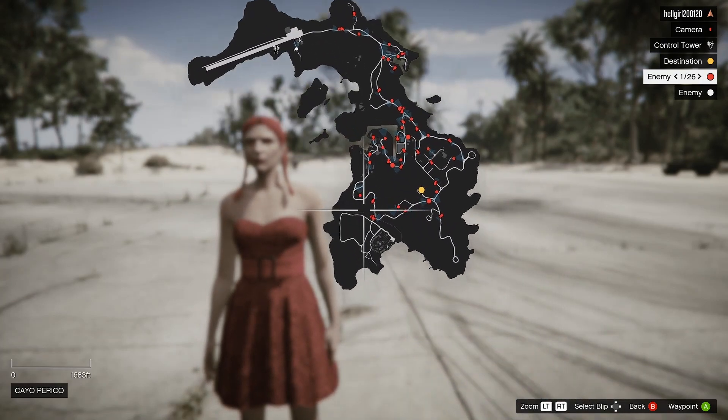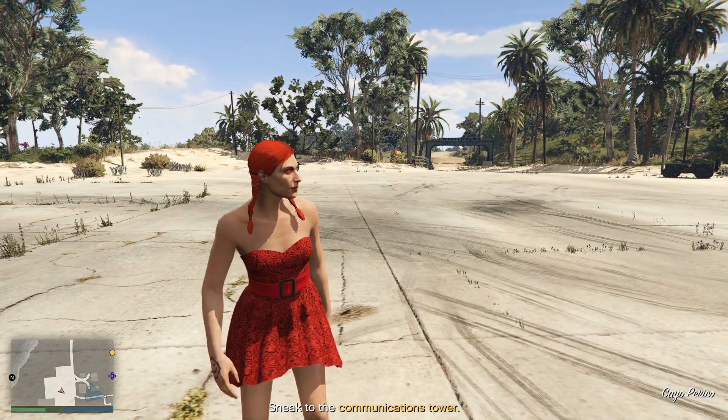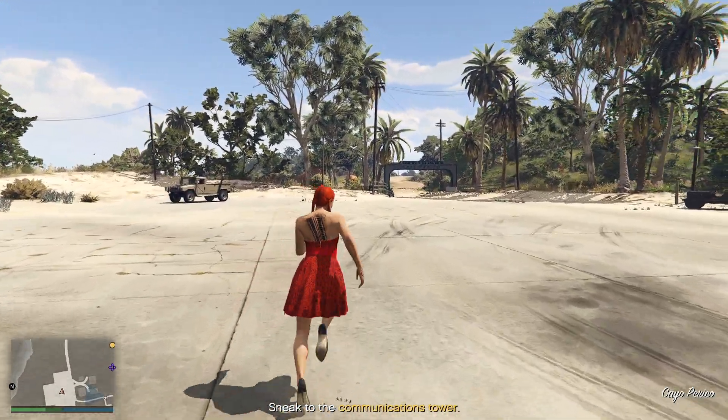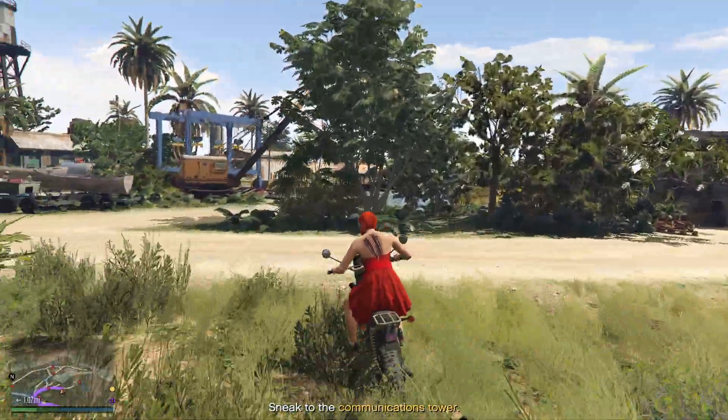Getting to Cayo Perico, I'll show you where you need to unlock it on the map — mark it on the map if you need to. It's basically behind the compound. The quickest way to do it is to go to the north dock.